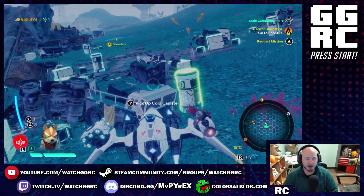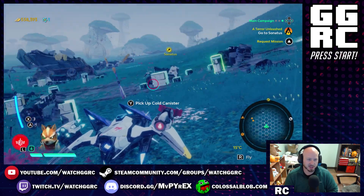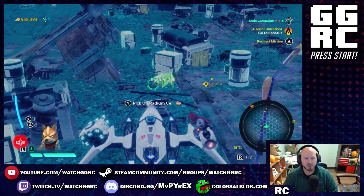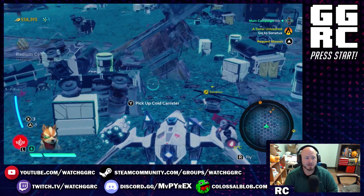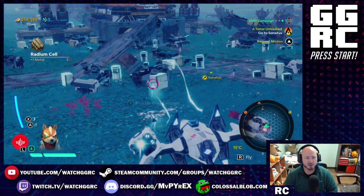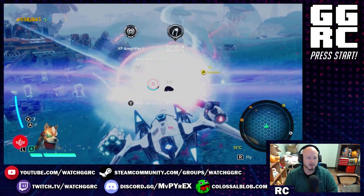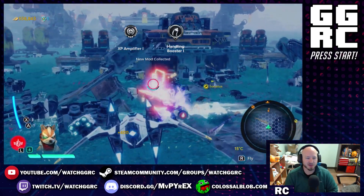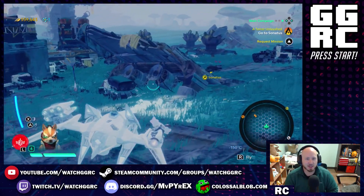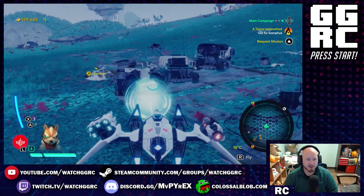We're going to blow some of these up — there's another modifier. This is one of the fun things to do in the game: when you liberate an area you get to go around and blow up all those things because they'll release electrum you can collect. There's another cell we can pick up. You'll also see on the map a little box icon with a circle, which means there's a chest somewhere nearby — let's go find it. Let's blow these up and get our electrum.